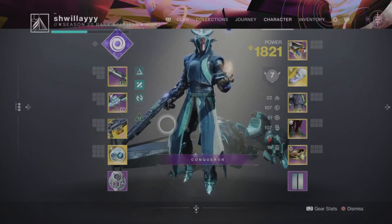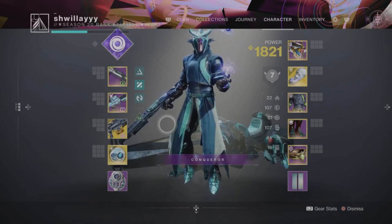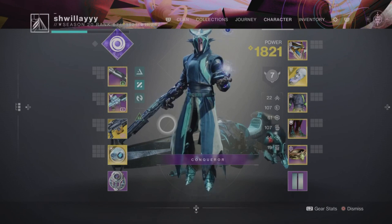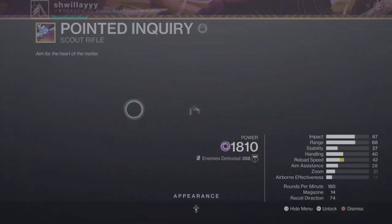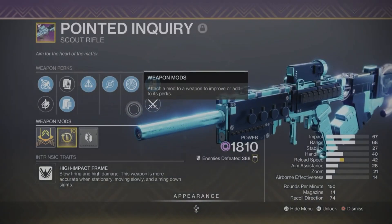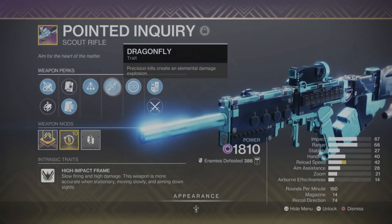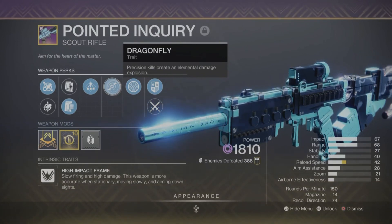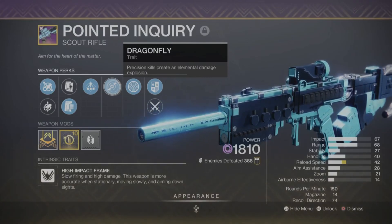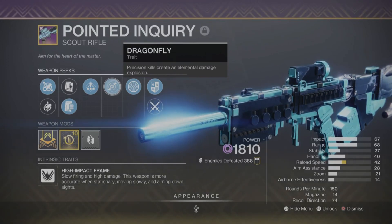I'm going to show you two weapon loadouts that work well for this build. Really just want to make sure you're running void weapons, but there are a few specific weapons and perk combinations that play really well. For my first loadout, in the kinetic slot I'm running a Heritage shotgun, but any special weapon you like will work here. In my energy slot I'm running the Appointed Inquiry scout rifle. What makes this weapon great for this build is it's a void weapon with the perk Dragonfly, which creates void elemental explosions on precision kills. You can acquire this from Witch Queen activities and it is craftable, so you can collect enough red borders to unlock the pattern and craft it yourself.